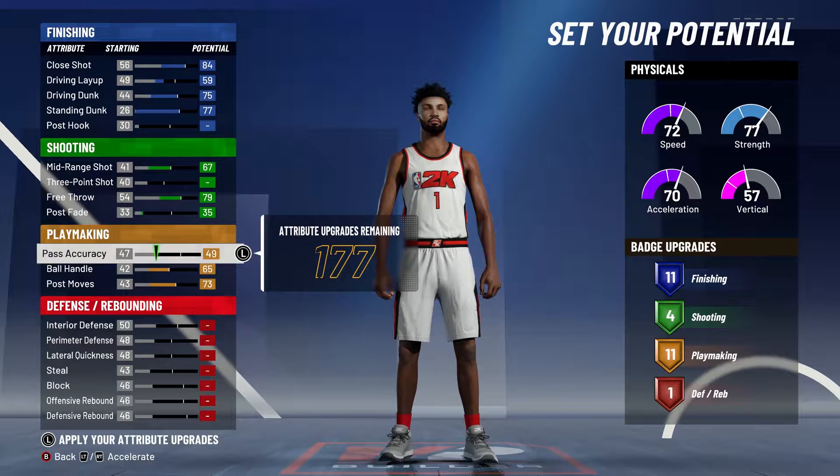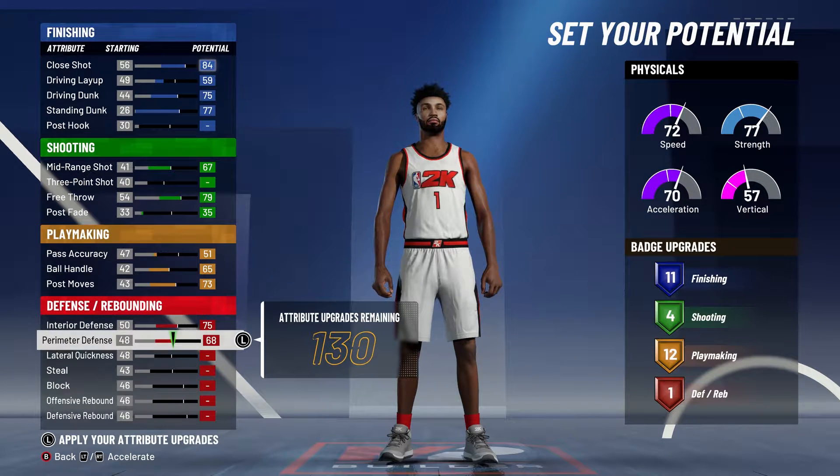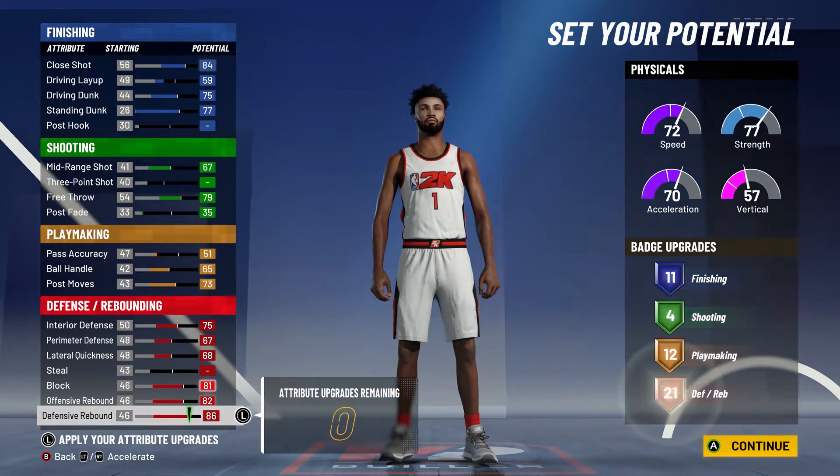Same thing for ball handling — do it till you get 12 playmaking badges. Max out interior defense, go down one here, max this out, don't touch steal, go down again, and then max everything else out.